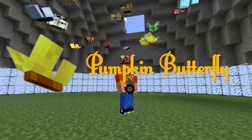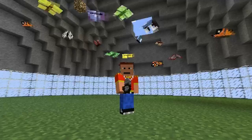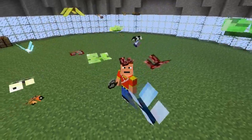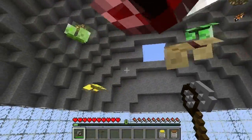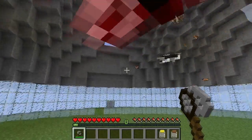Basically they're butterflies and you can tame them. I have another butterfly sitting on my head. We'll press F8 to get rid of that, and I have a net and we can catch these butterflies in jars.